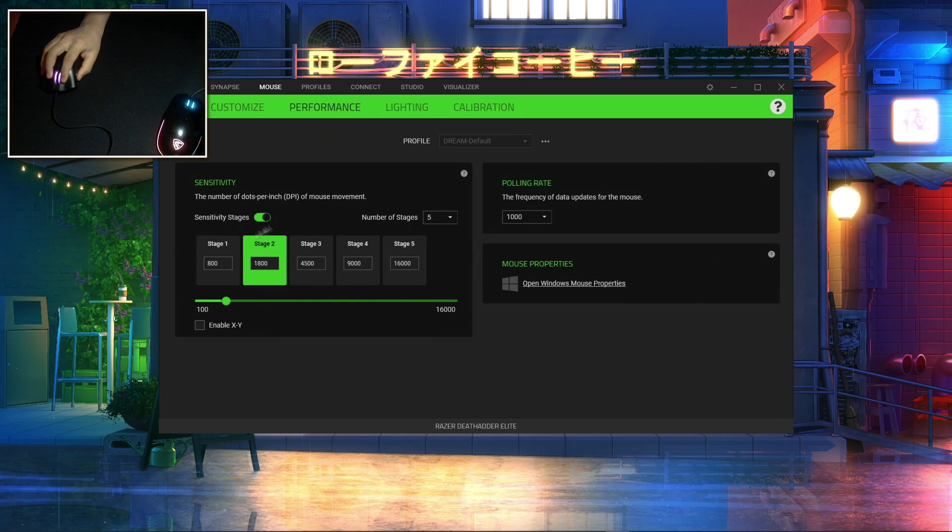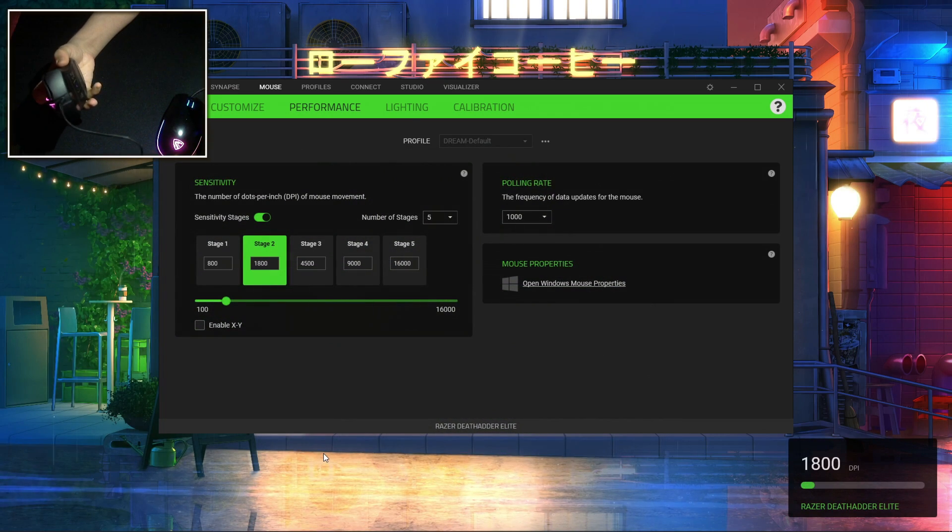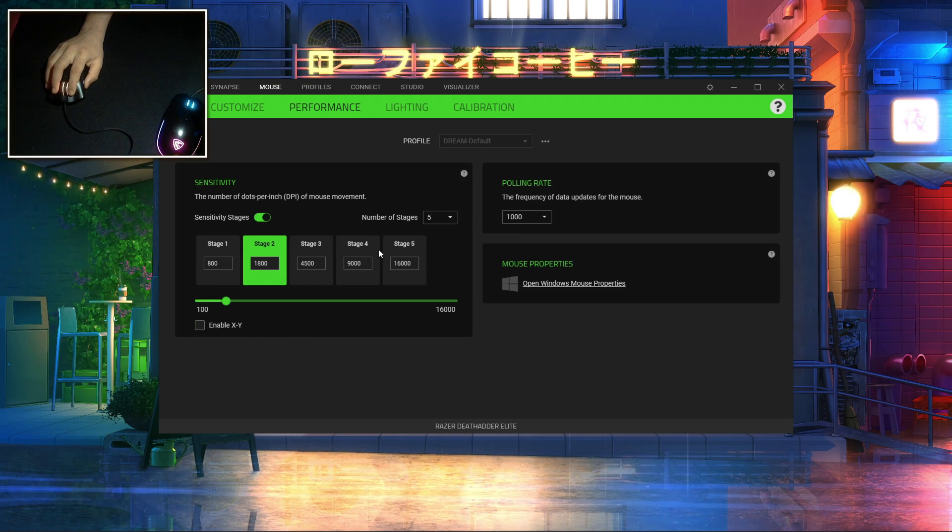You just go to the program, go to performance, and it says it right here — Stage 2. Basically, I use the DPI buttons to switch the stages like that. Right now I'm currently at stage 2, which is 1800 DPI. So that's one way to find the DPI of your mouse.